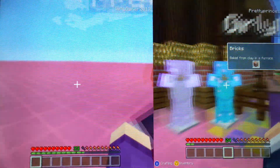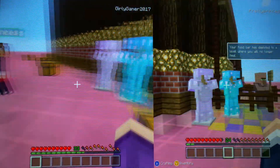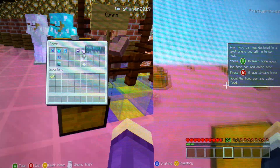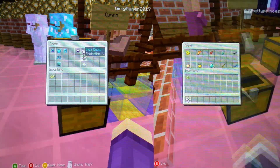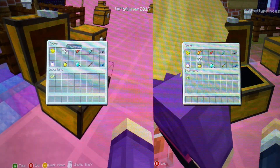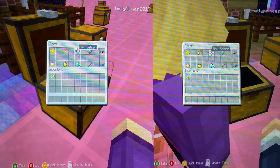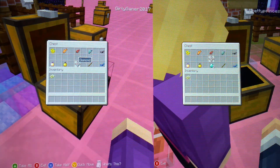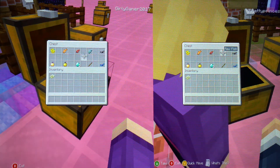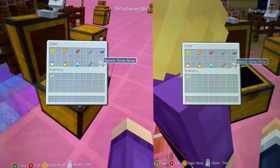For a beacon, we can get a full diamond set with projectile protection, which you can see right over here. By the way, guess what we're fighting. Skeletons. Just skeletons. And for another star, we can get iron gear with protection 4 on it. And for a puffer fish, we can get an enchanted golden apple. For a clownfish, we can get a golden apple.